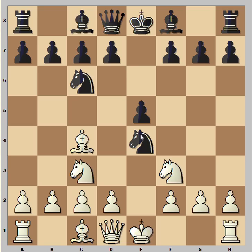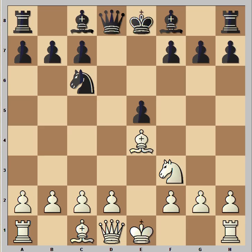Knight takes pawn, knight takes knight, and now d5. The book move is bishop to d3 and after pawn takes, bishop takes, and the game is equal.